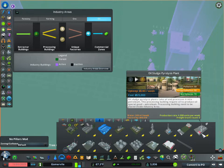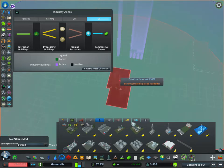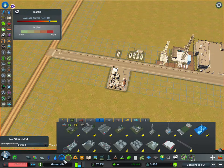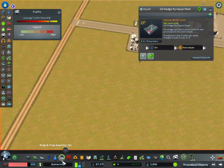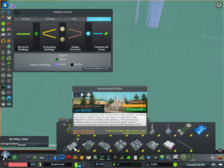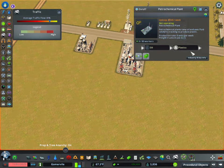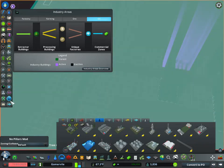Once you're producing oil, you can move into these other facilities. You have the oil sludge pyrolysis plant — this is your first plant that produces petroleum; it takes oil and produces petroleum. Then you have the petrochemical plant, which is your first plant that produces plastics. And just like in ore and farming, you have the waste oil refinery plant, which is the upgrade.